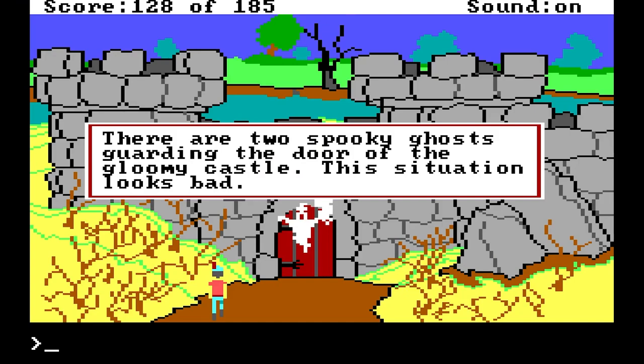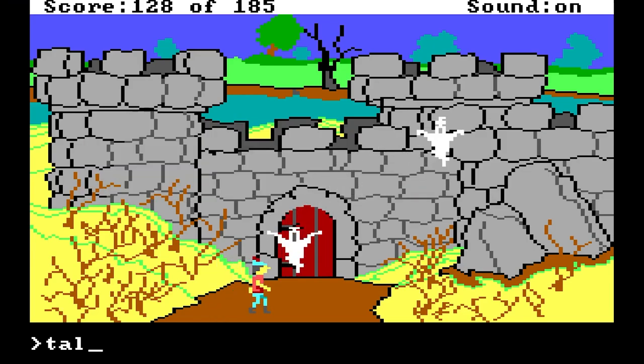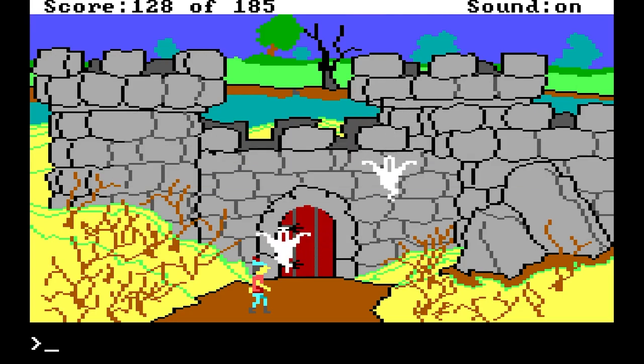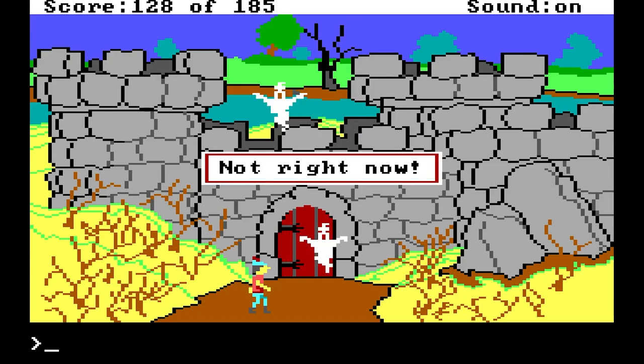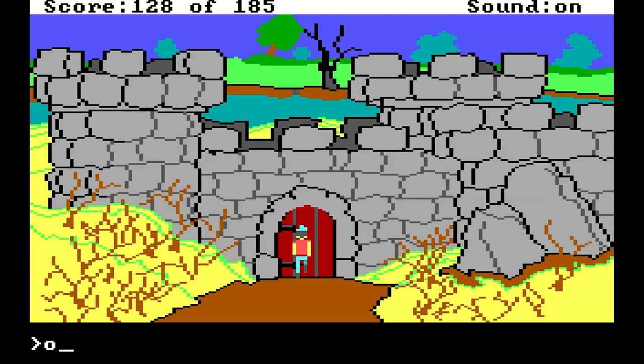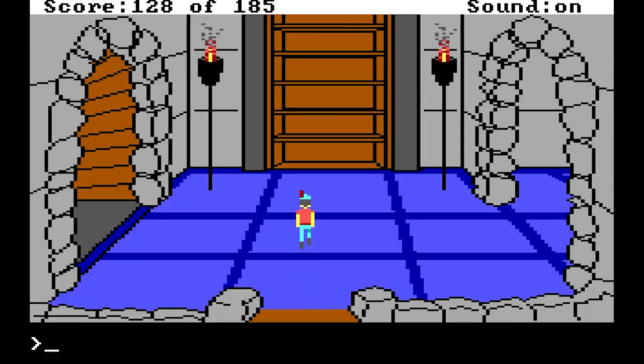There are two spooky ghosts guarding the door of the gloomy castle. This situation looks bad. Talk it out. When you speak to the ghosts, they utter a mournful wail. Maybe the two spirits are fooled by the black cloak and the large ruby ring that you are wearing — they slowly float away. Maybe you remind them of someone else. Putting on those clothes has helped in two matters.